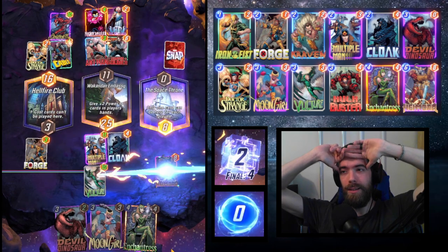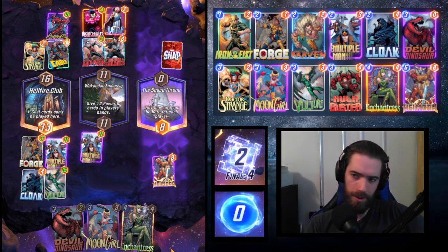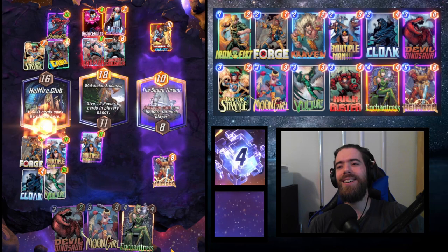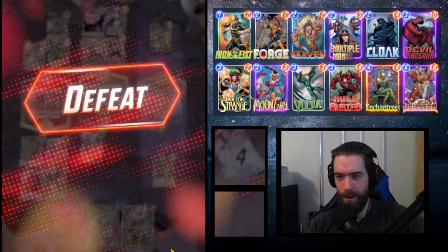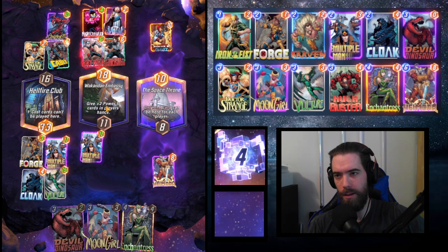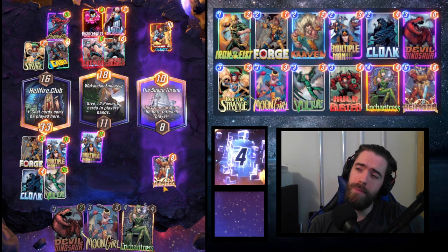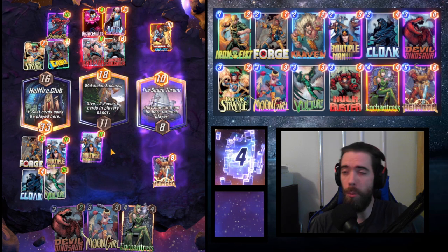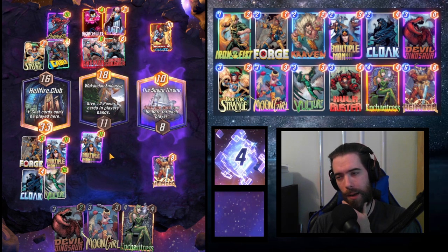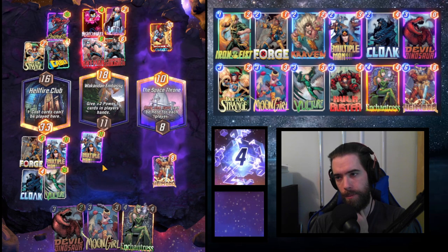Heimdall's big, but what will the opponent play as a finisher? It could be America Chavez — and yes, that puts us in a rough spot. We win Hellfire Club, but only having a single 11-strength at Wakandan Embassy bites us. In hindsight, playing Heimdall to Wakandan Embassy would have won the game. I really should have given up Space Throne rather than trying to contest it. Lesson learned.